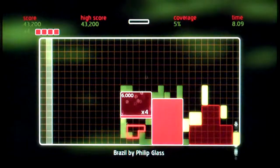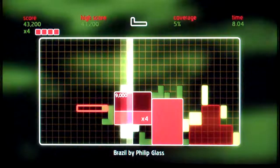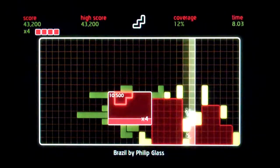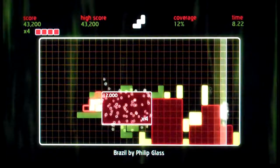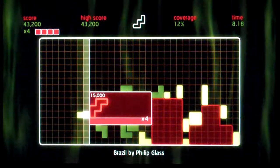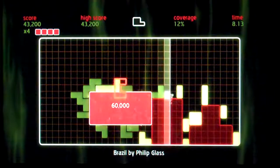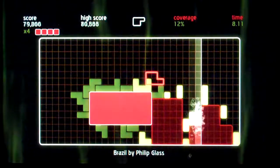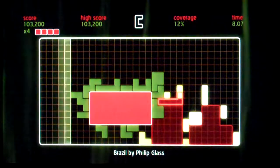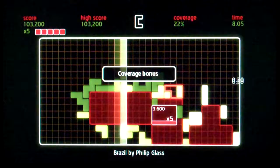Your goal is basically to fill up the entire grid with this coverage. Sounds simple? Trust me, it's not. It is quite tricky to do so. Your coverage is 12% — you have to get it to 100% to finish the game. We got a coverage bonus. Fantastic.